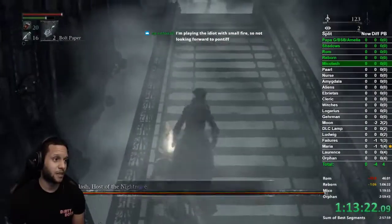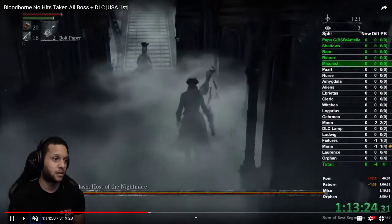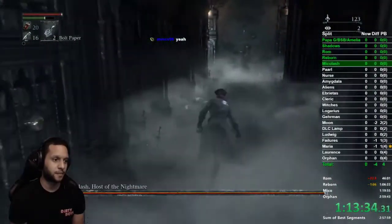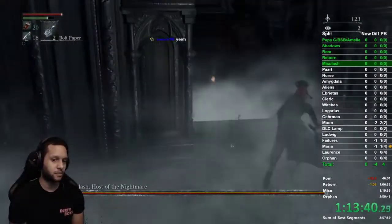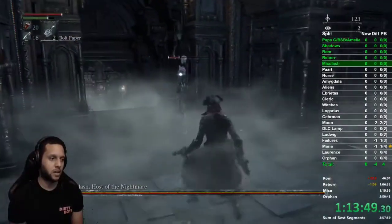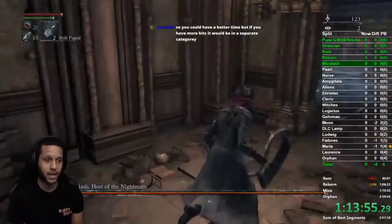At this point you could get good RNG where Micolash won't run up these stairs — he'll run in here so you don't have to chase him all the way around. But you do need to kill this skeleton. R1, R1, L1 — he did run up here, which is what happens most of the time. If you run out of stamina or don't kill the skeleton, just back up and shoot them and they'll fall over. They can hit you a lot so be careful.